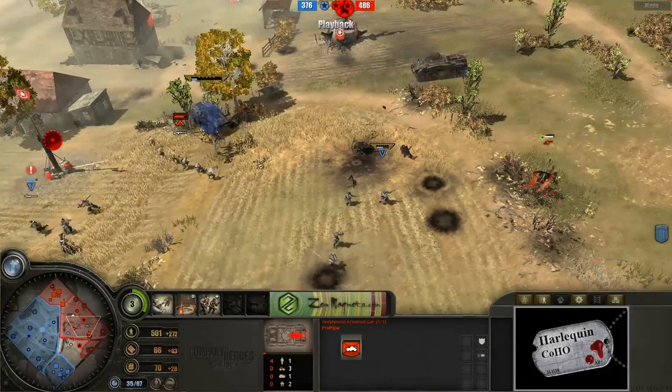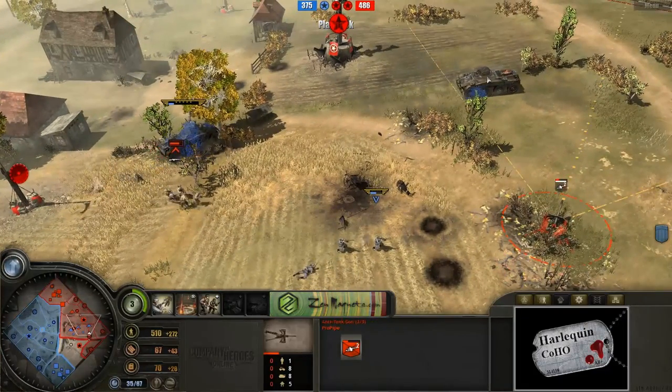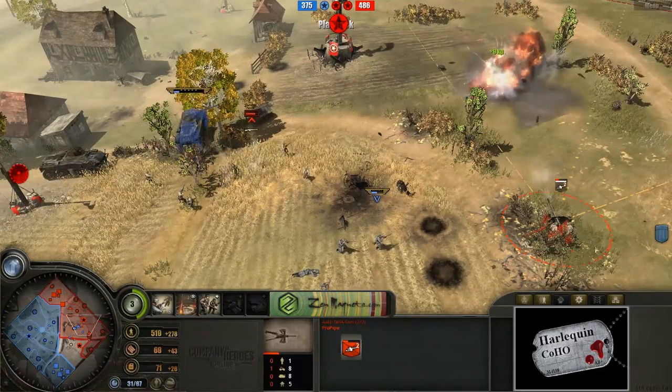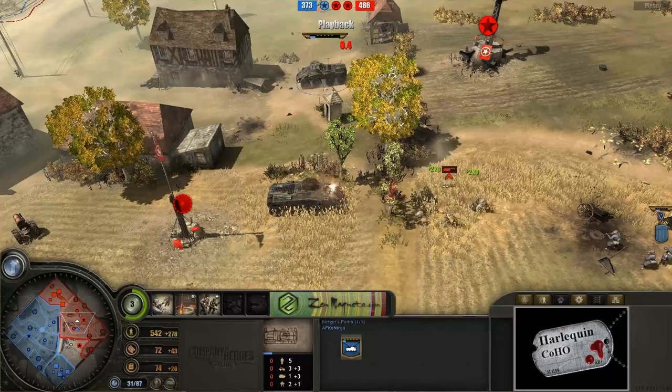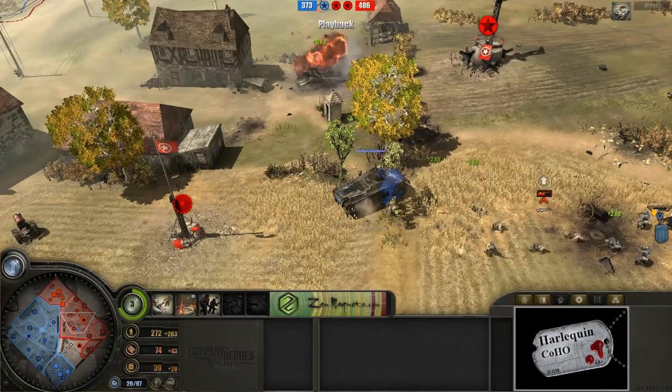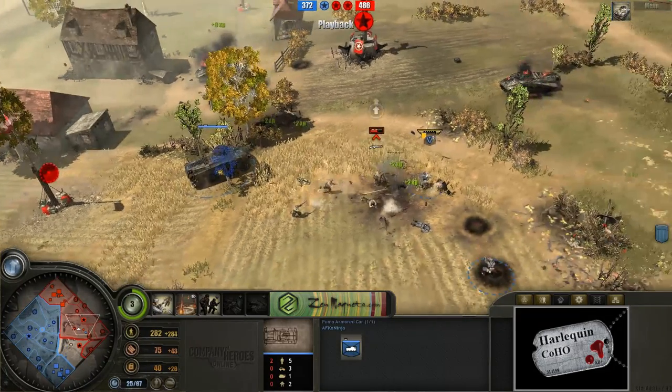Main gun destroyed on that Greyhound way up there in the distance. The Puma has just backed up into the field of fire — the anti-tank gun Puma getting wrecked. Burgers Puma now with a sticky bomb on its tail. The sticky bomb takes out Burgers Puma. So kind of a big loss here for everybody.